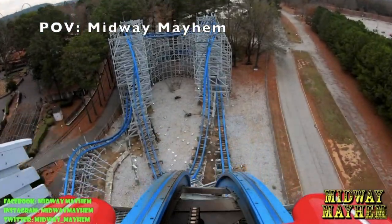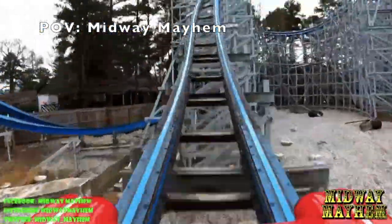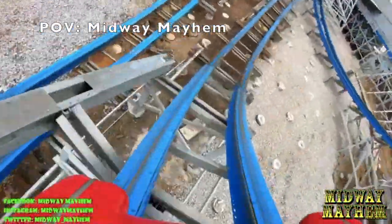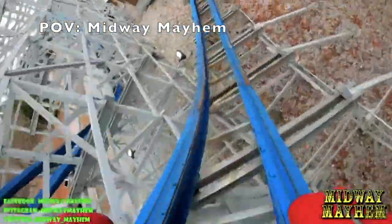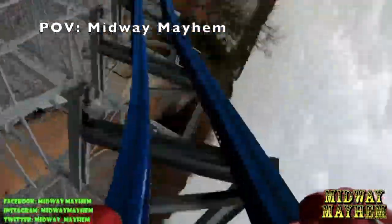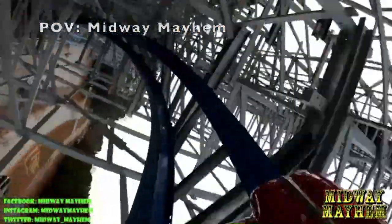At number 13 is a ride that looks super fun, but a little bit too short to be higher up on this list, and that is Twisted Cyclone at Six Flags over Georgia. Fortunately, this coaster can't have a sucky third lap, but unfortunately that is because there is no third lap at all. The whole ride though seems full of sustained airtime moments and fun inversions, as well as an awesome wave turn that looks so fun. While I still think that I prefer the length and strong floater airtime of Goliath at the same park, Twisted Cyclone still looks like a super fun ride.